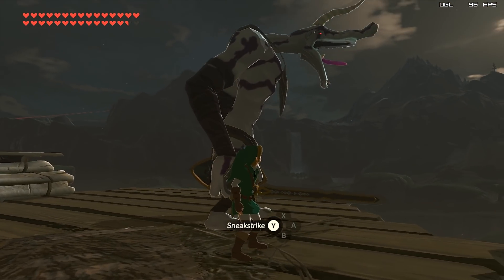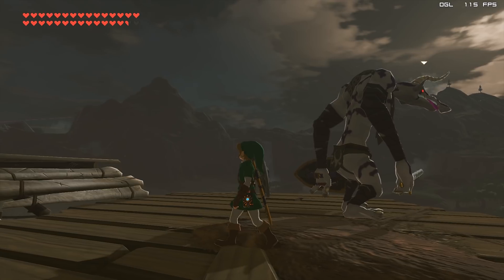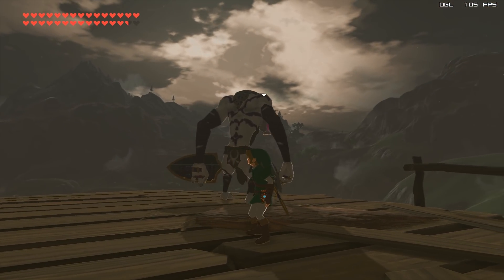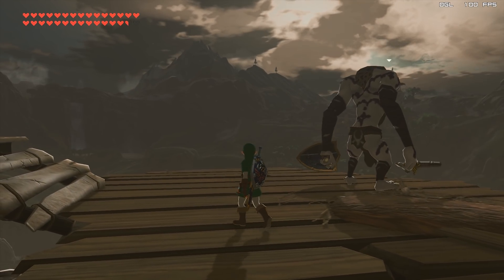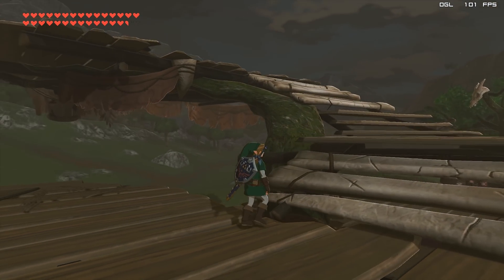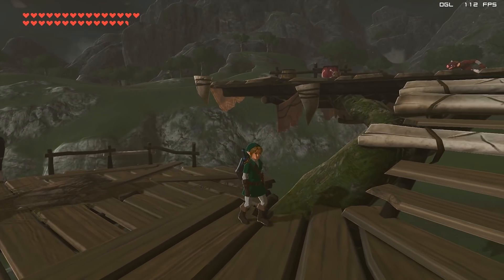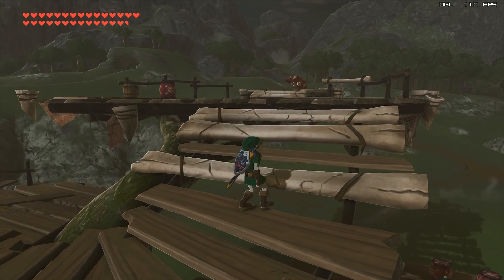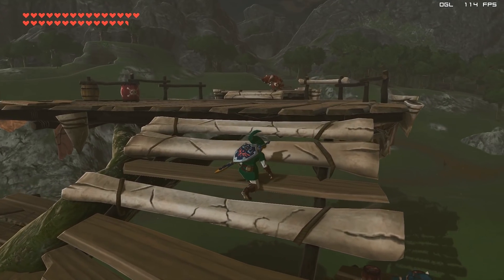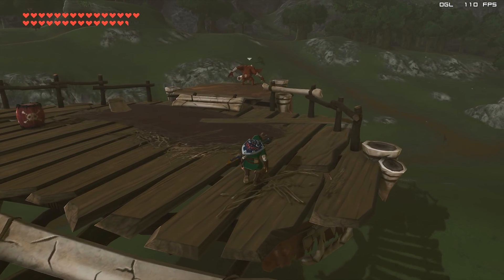And there we go, we are now loaded into the game and we are getting well over 100 FPS. Please note that I am getting this performance because I am using a 7700K paired with a GTX 980 Ti and 16GB of DDR4 3200MHz RAM. Not everybody can expect this kind of performance, but on CMU 1.11.3, using these new recompilers — dual and triple — we can expect much, much better performance than we have ever seen in any previous CMU version.